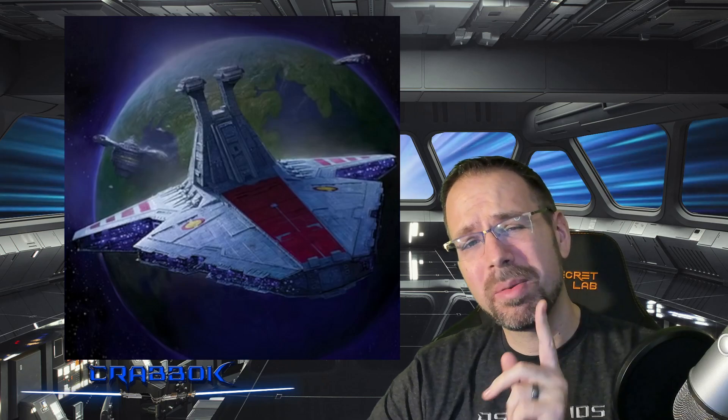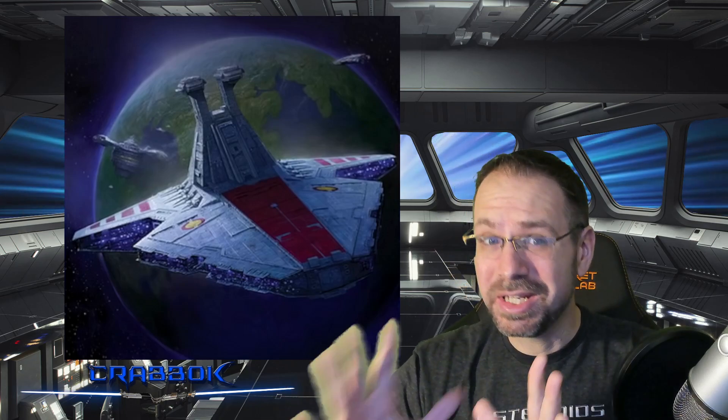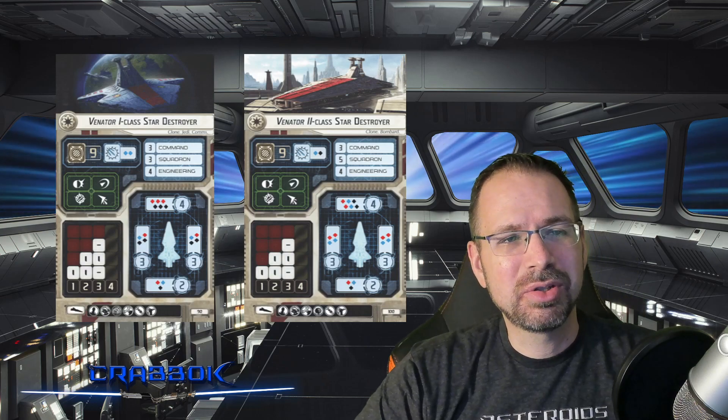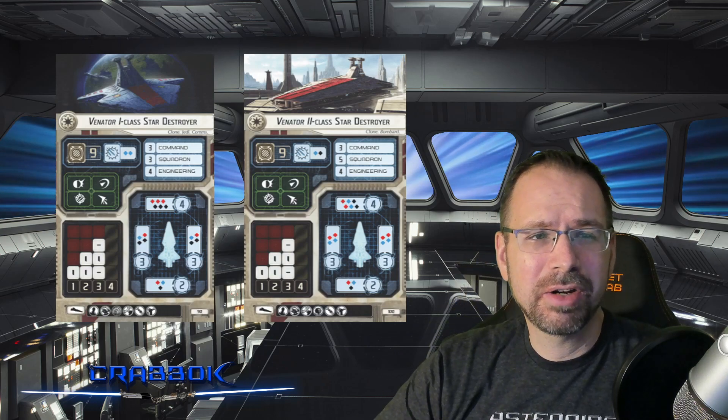Let's go ahead and jump into this particular breakdown. If you want to learn more about Star Wars Armada, we have a great family-friendly Discord with links in the description below. I'll also put some links at the end so you can watch more videos. The Venator Star Destroyer comes in two varieties: the Venator I and the Venator II.